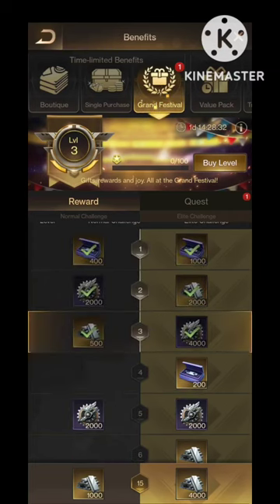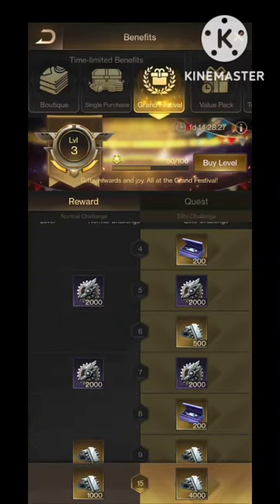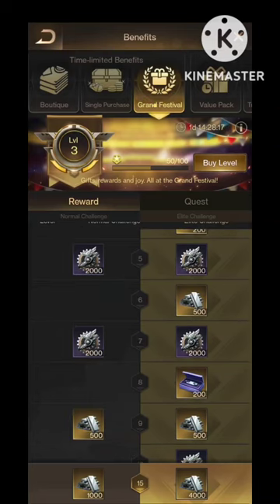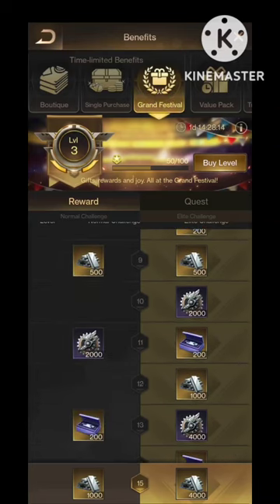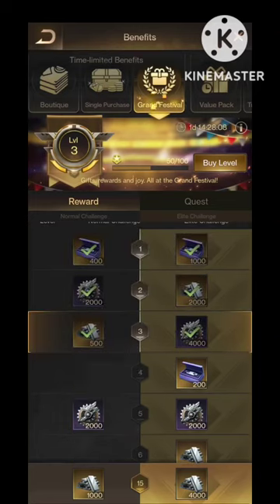Look at this grand festival — they are giving maximum iron plates and war barges from this event. We get 2k, 6k, plus 4k = 10k, plus 4k = 14k, 16k, 18k, 18k plus 4k = 22k. So we get 22k war barges from this event. We need to unlock this by purchasing a $20 pack.